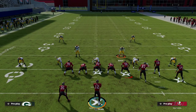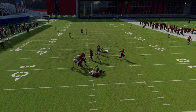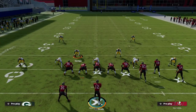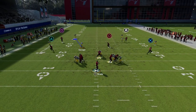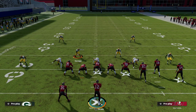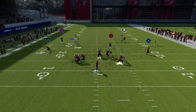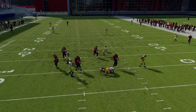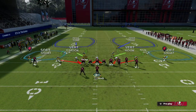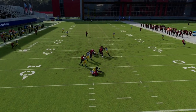To get really good pressure, simply try to occupy the guards. Run at the guard and it can cause random B-gap and edge rushes. You can also use contain, which gives the defensive ends a slightly wider angle of rush. Alternatively, spread your defensive line to get edge rush angles from a wider position — that can push those defenders out a bit more.